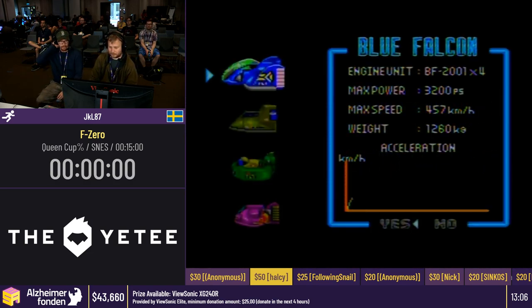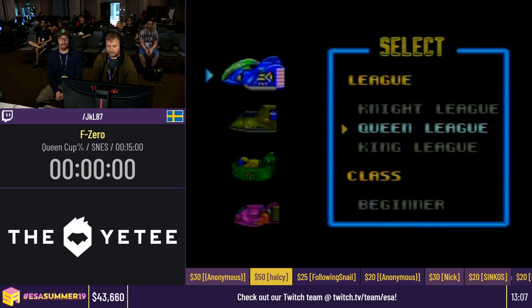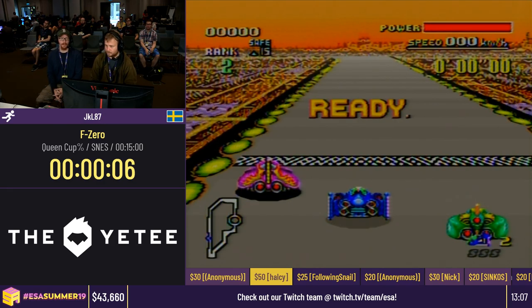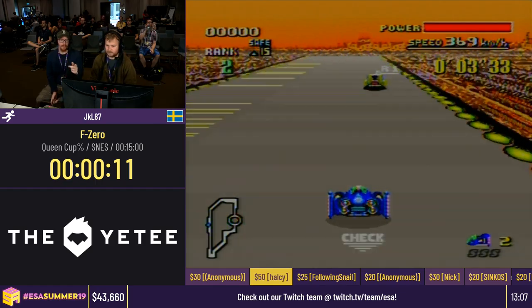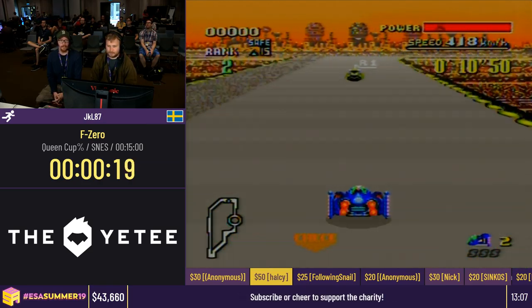The Blue Falcon isn't the fastest ship but it's still fun to use. It's a little bit hard to maintain speed but we'll see if we can manage. Because we picked the Falcon, there's no need to do a boost like with the other car, so it has less maximum speed compared to the other car.